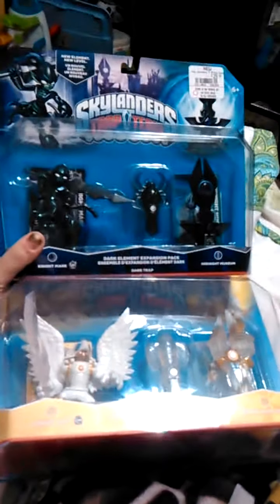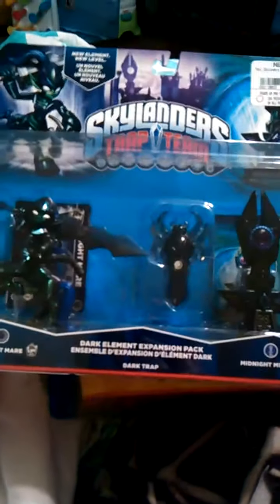Our biggest purchase today that I'm extremely excited about — because I've been looking everywhere for it — is the Light and Dark Elements. I am so excited. So we got Nightmare, the Dark Trap, and Midnight Museum. We got Nightlight, the Light Trap, and the Sunscraper Spire. I'm really excited to test these and try them out and open up these new levels.